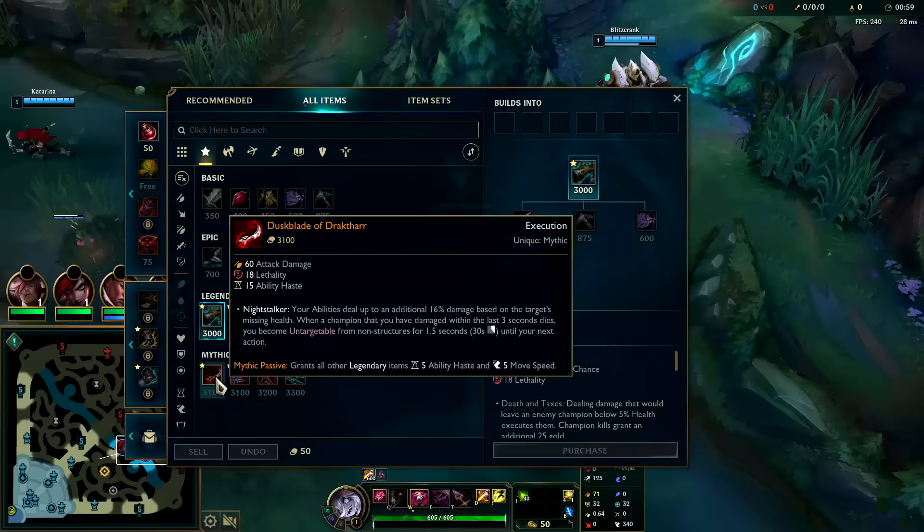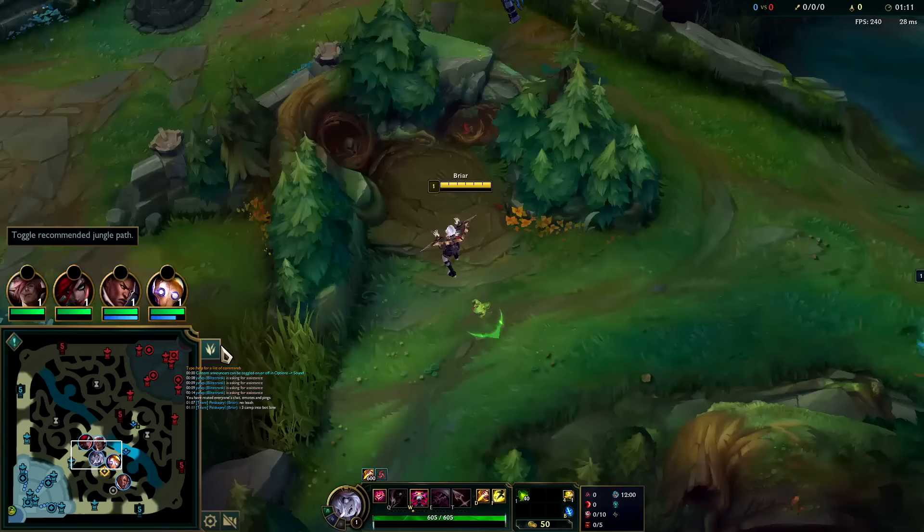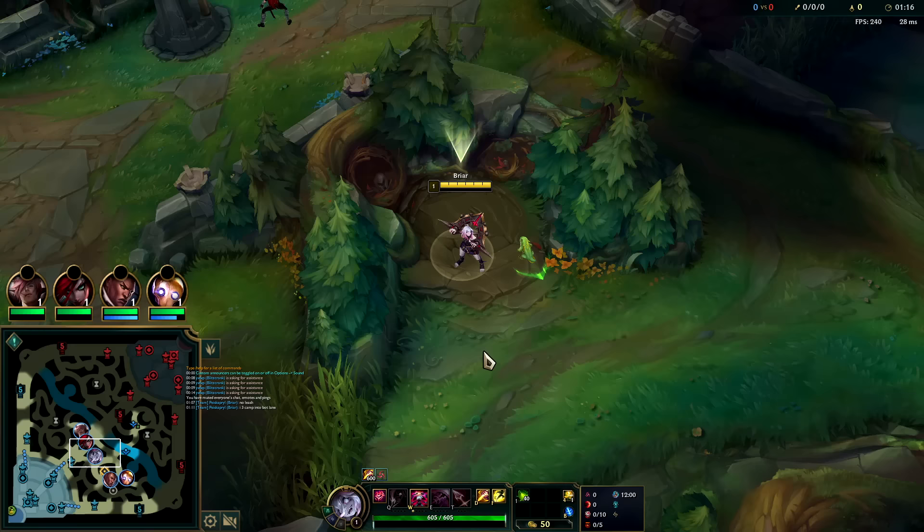We can pick up Tier 2 boots along the way, but we'll be getting free boots so we can coast off that for a while. No leash — three camp into bot lane gank and we're good to go. Briar's leashless on raptors is insane because her W gives auto attacks AoE damage.